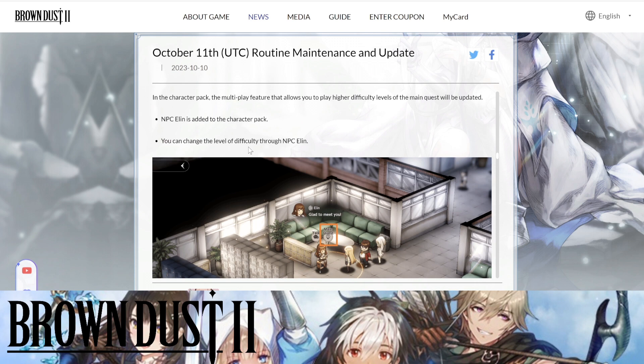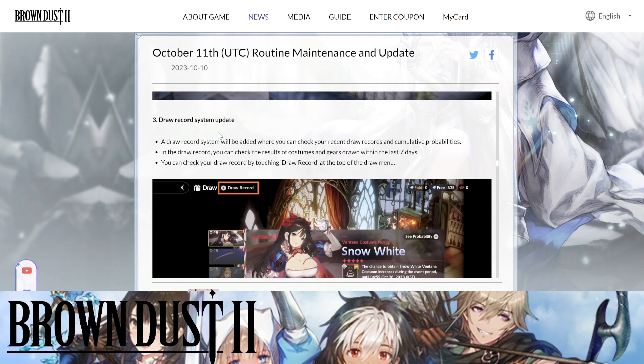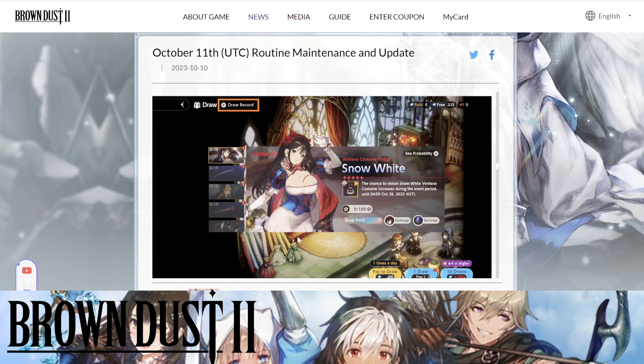An NPC alien is added to the story pack. Also, there's a dual record system update — you can now check your draw records by touching 'Draw Records,' and you can check the results of draws made within the last seven days.